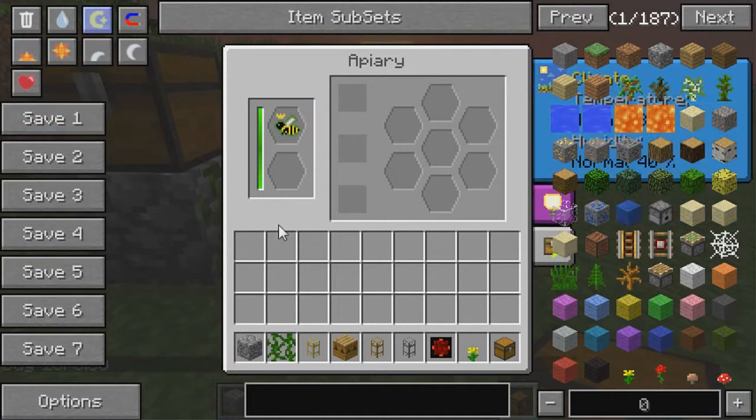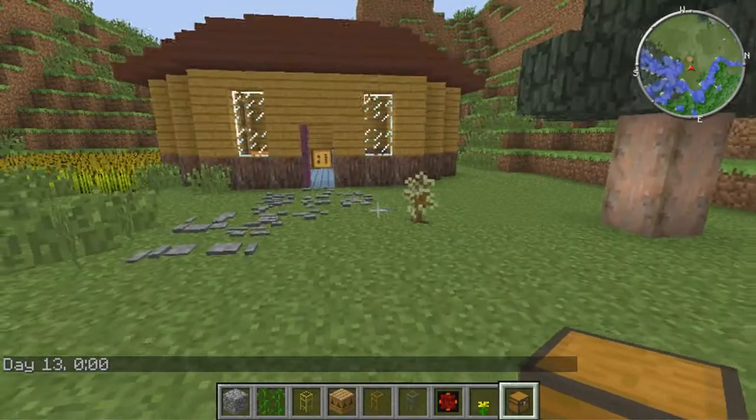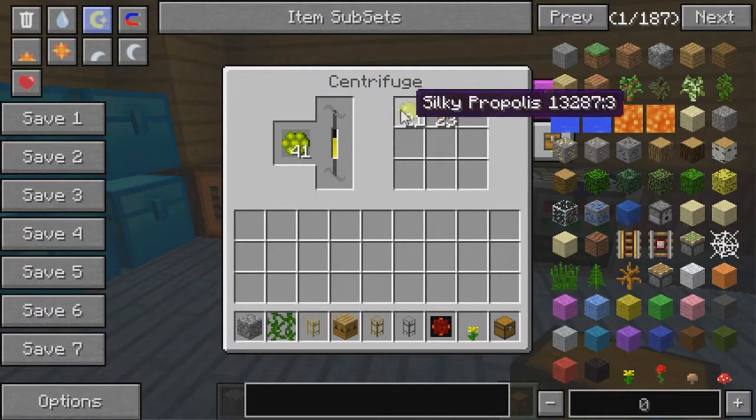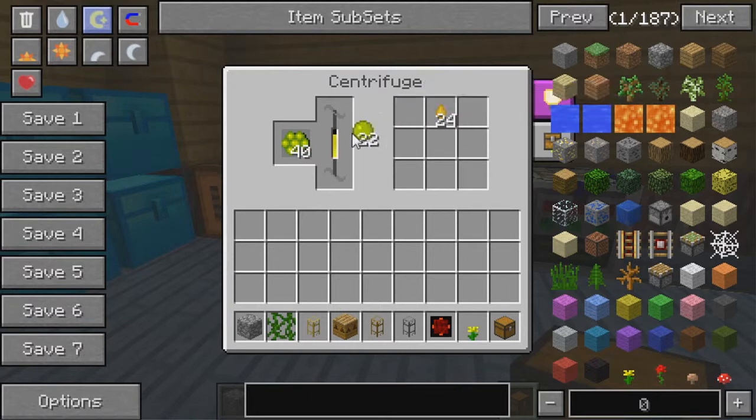It's nighttime right now, let's just make it day. The tropical bee will run and eventually give you silky comb. When you put the silky comb into a centrifuge, there's a pretty good chance of getting silky propolis. Then you put the silky propolis back into the centrifuge, and there's a chance you can get propolis from that. So this is probably the best way to get your propolis early.